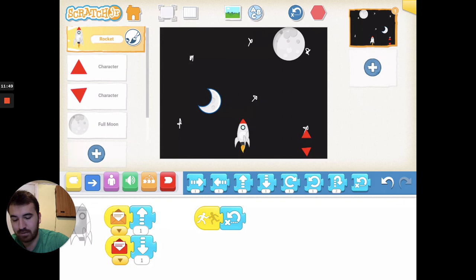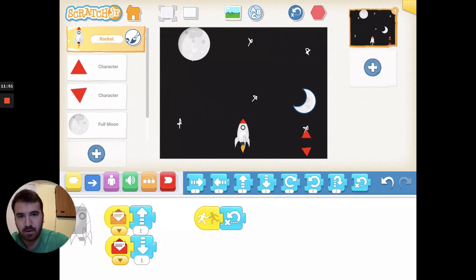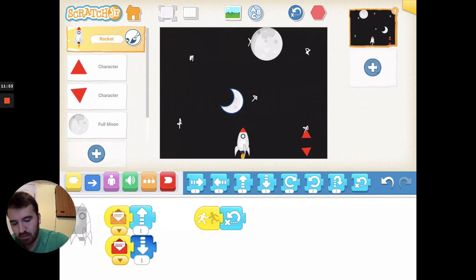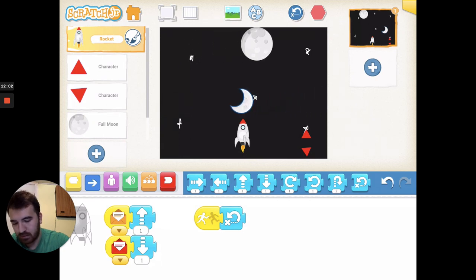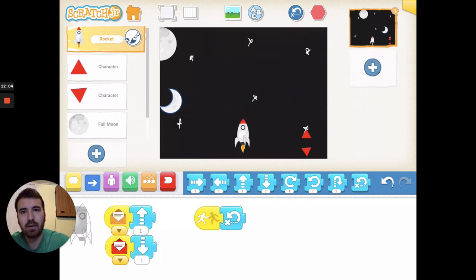You can add as many moons, stars, or whatever you want in there. This just shows you how in Scratch Junior you can make your own video game — isn't that pretty cool? All right, see you guys later!